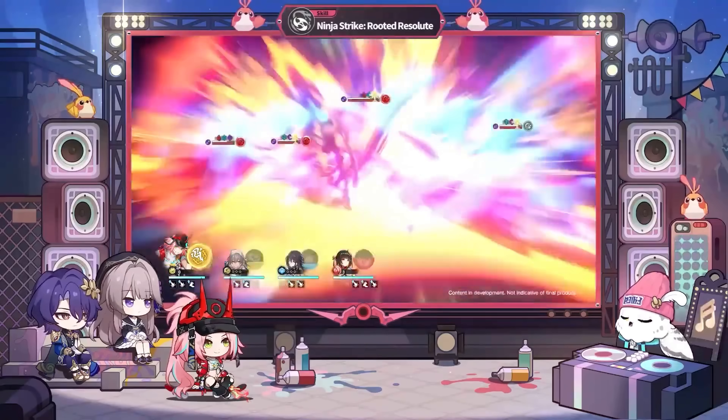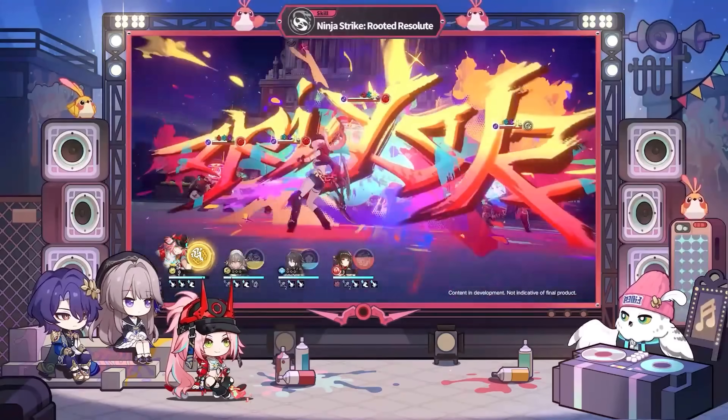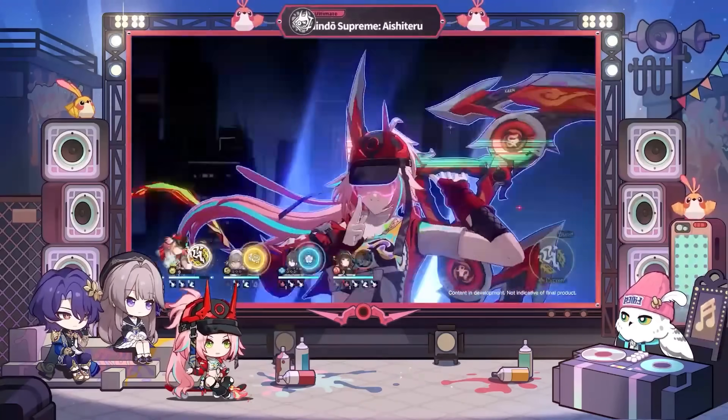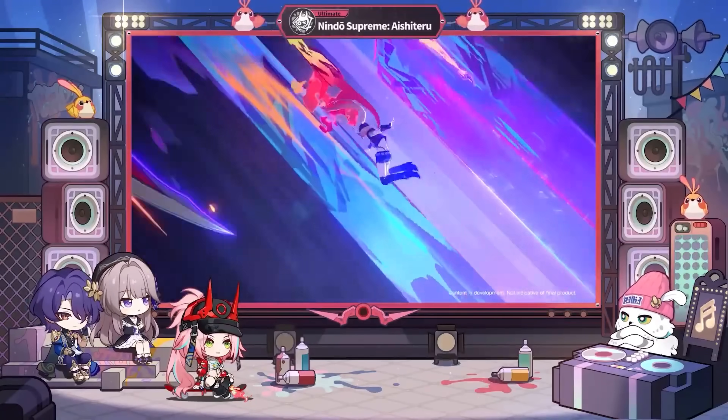When it comes to Rapa's skill, it will hit all enemies with imaginary damage, which is a nice way to deal AoE damage. But Rapa's huge source of damage potential will actually be coming from what her ultimate can provide.